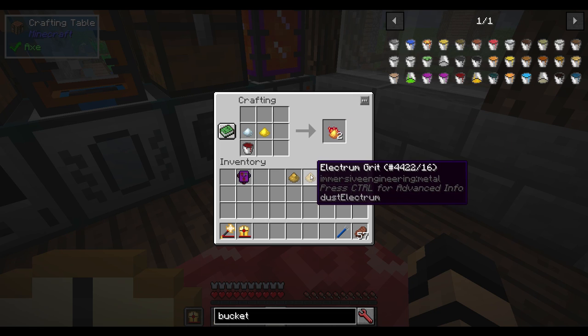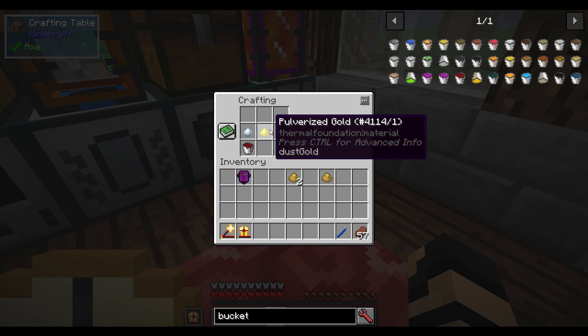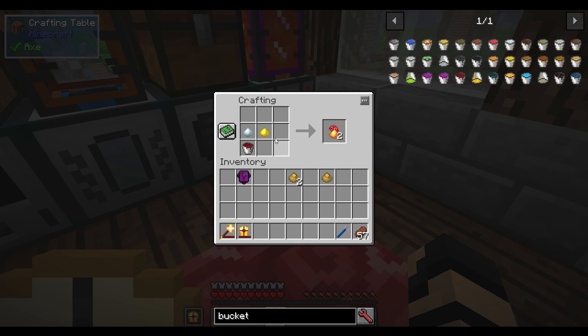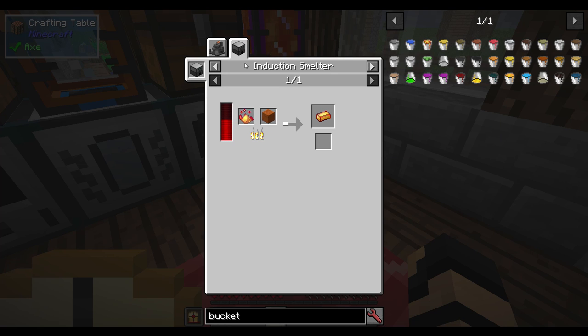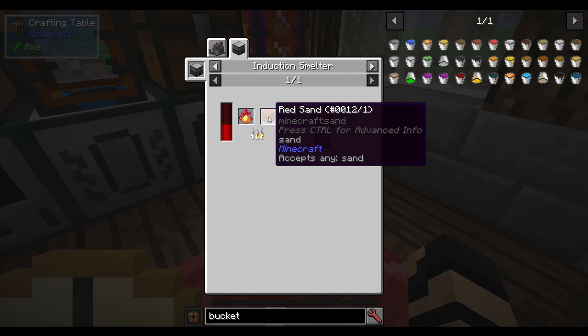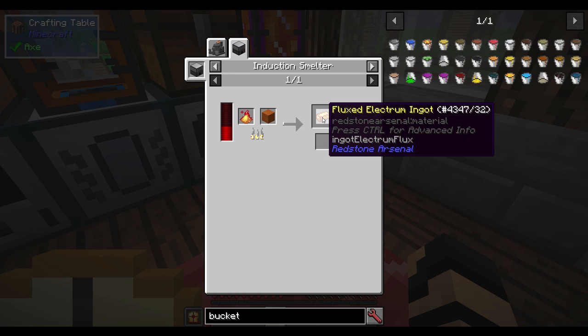Basically it's the same thing whether you're using two electrum grit or one of each — you're mixing them together to make fluxed electrum blend. You then use that in some kind of induction smelter, or like an arc furnace from Immersive Engineering, mixed in with some sand, and you'll get fluxed electrum ingots. So you do need a few different tools in order to use this.